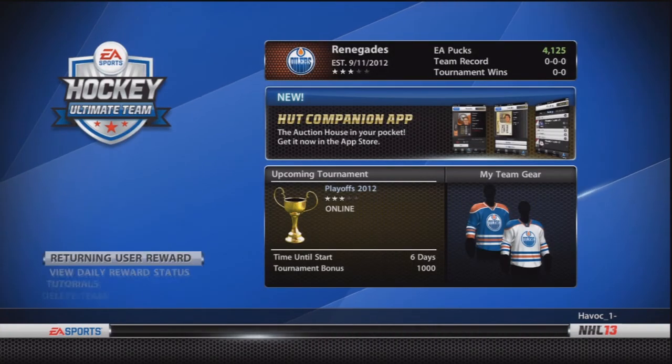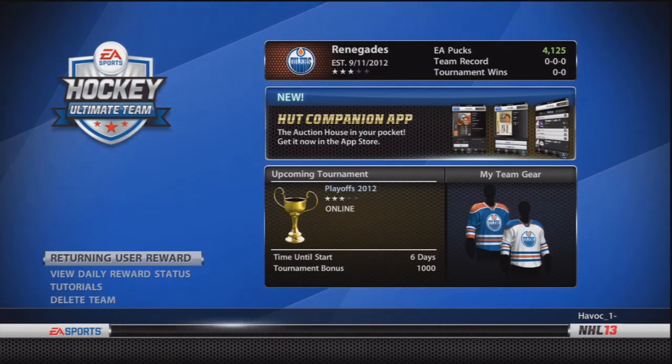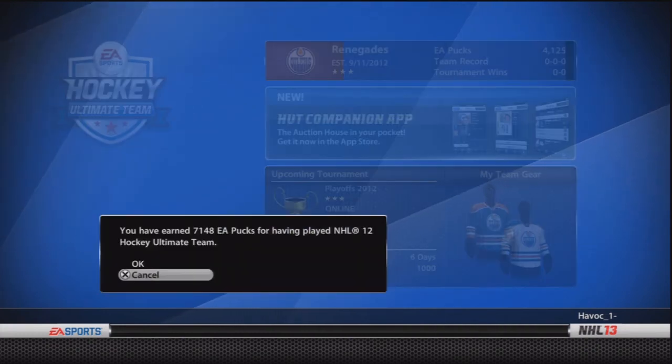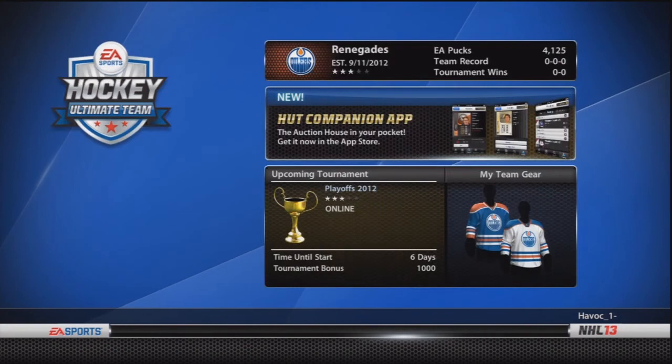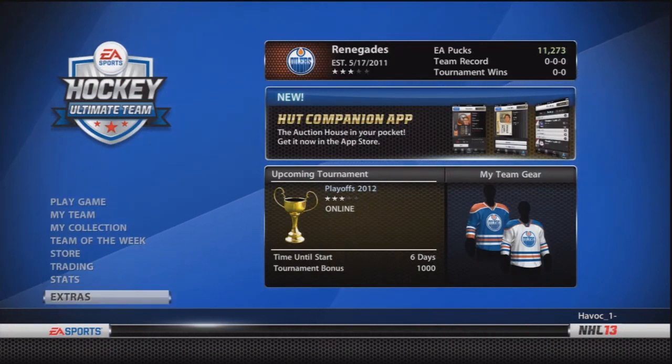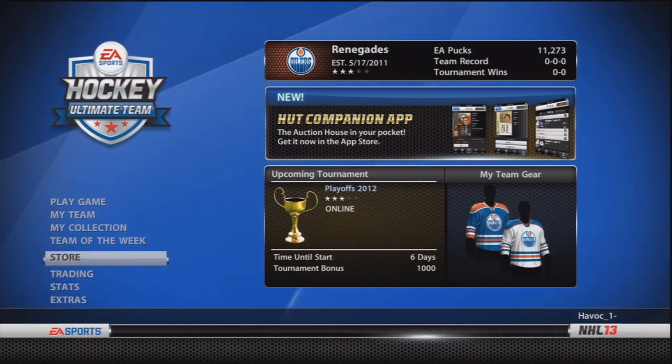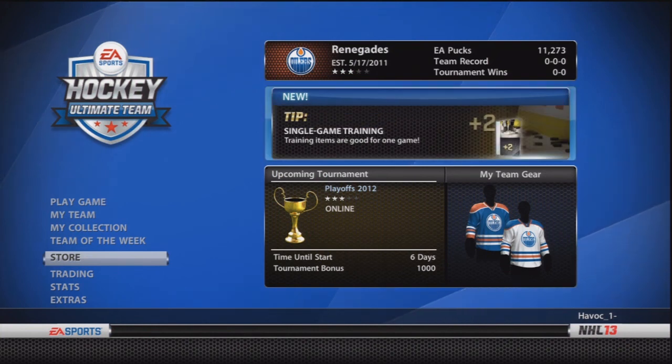There we are, forgot about that — and an extra 4k pucks there, can't argue about that. Right there, there's an extra 7,000 pucks — up to 11k pucks to start the season, can't argue with that, right guys. But that about wraps it up for the Hockey Ultimate Team opening here — you guys will be seeing a ton of videos coming from this, and a bunch of tips and whatnot coming right away. Don't forget to rate, comment, and subscribe — my name is Havoc, see ya.